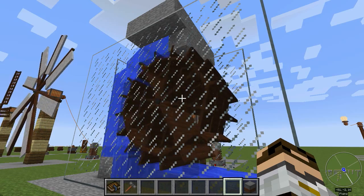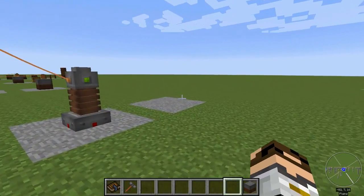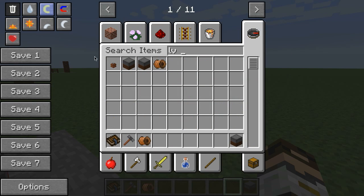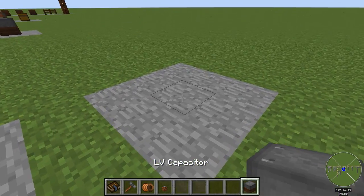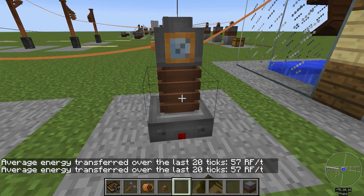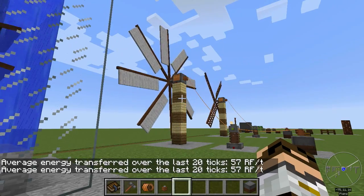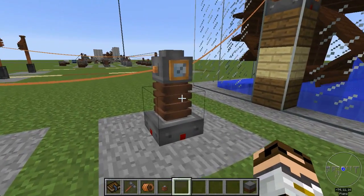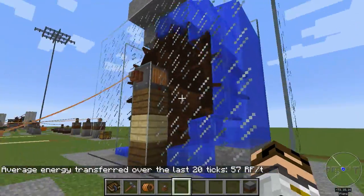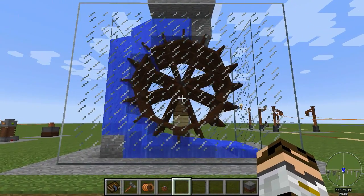The great thing about water wheels compared to windmills is that you can hook up multiple at a time and they don't care about altitude, wind, or weather. Connecting this setup via an LV wire and connector to a capacitor shows it generating 57 RF per tick — compare that to seven RF for the basic windmill or about 25 at best for the advanced windmill at altitude. All you need is treated wood from your coke oven to get enough creosote, making this a fantastic way to get decent power very early in the game.